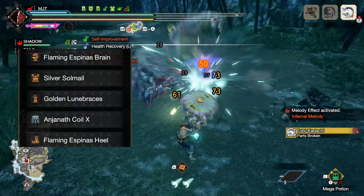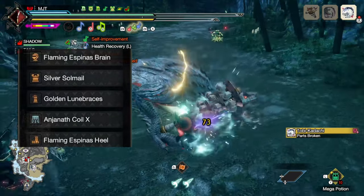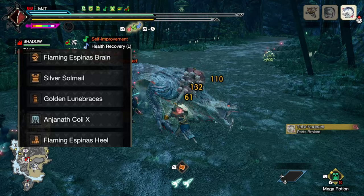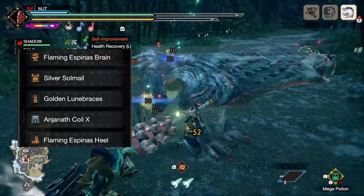Here's the complete set of armor that you'll need for this build. This is without a talisman. Note that Magnificent Trio will eat up your sharpness very fast. That's why we have Protective Polish and Speed Sharpening. Razor Sharp just comes with the set but it's a great bonus.